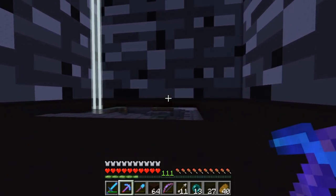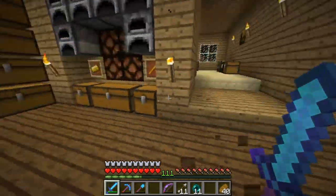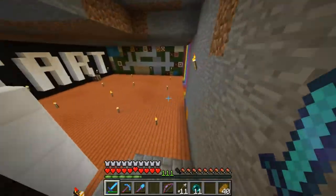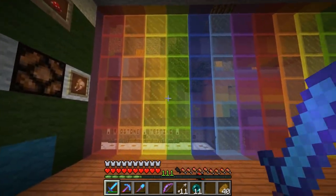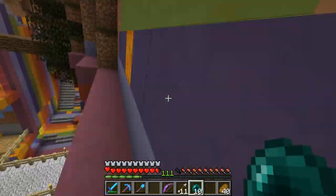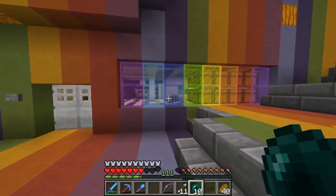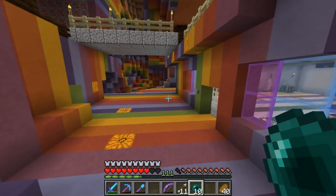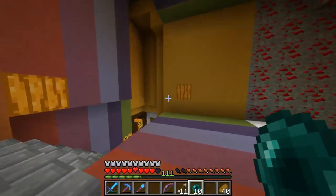The only thing left for this episode is to go back to the base and show you one thing. This was a viewer suggestion — to replace the glass in the real-time card tracker with stained glass matching the colors from the rainbow ravine. We've got the stained glass here and up there, which now corresponds to the appropriate colors for the rainbow ravine. Thank you for suggesting that — it really adds a lot and looks pretty sweet.